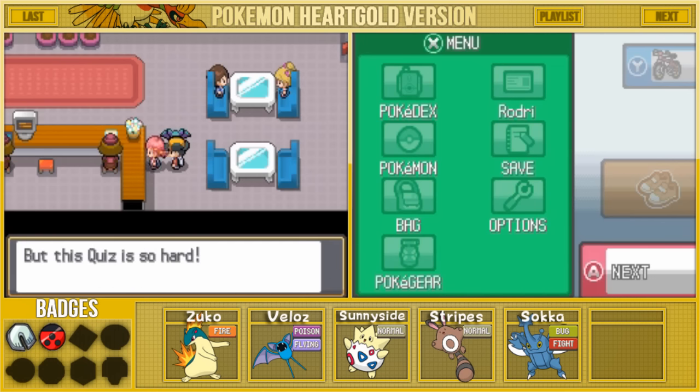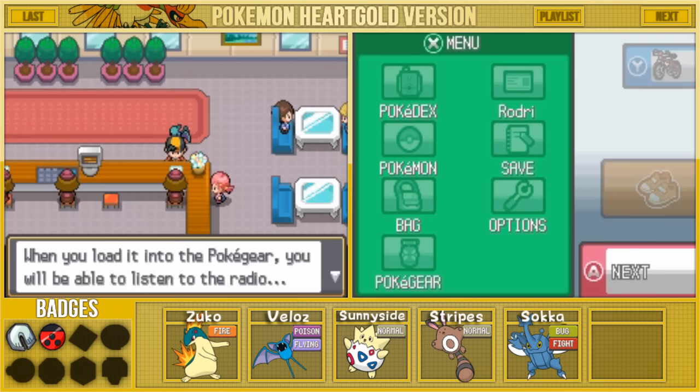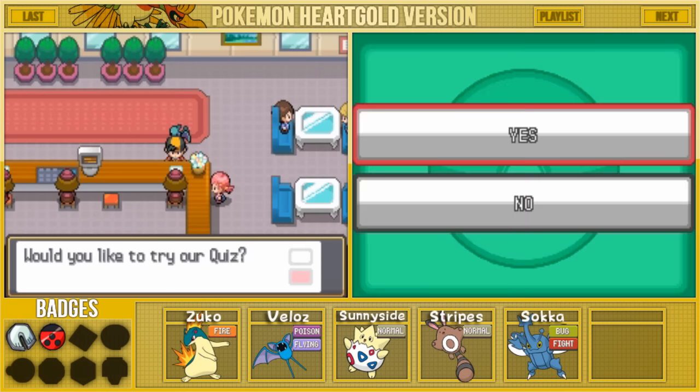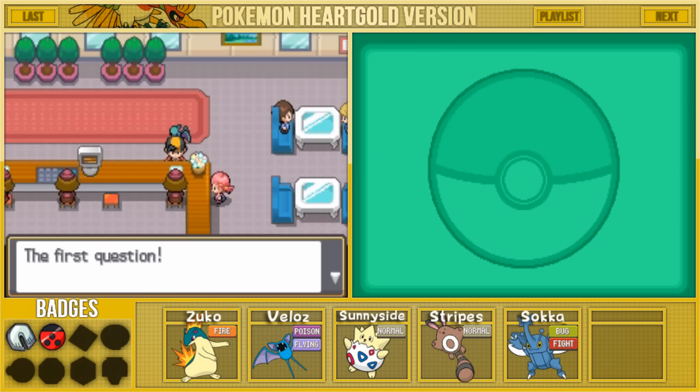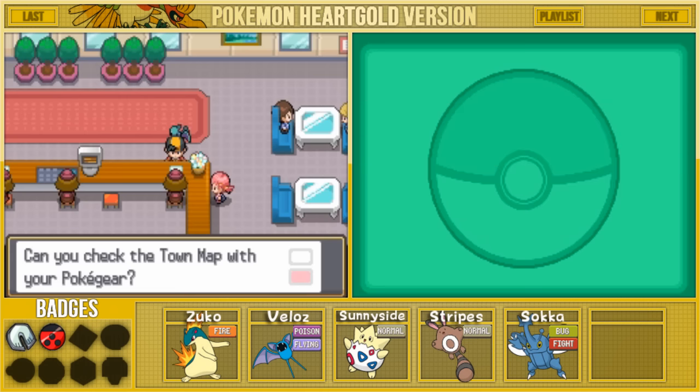The radio station has a special quiz campaign — answer five questions correctly in a row to win a radio card, which lets you listen to the radio anytime anywhere on your Pokegear. How about you guys try the quiz along with me? First question: Can you check the town map with your Pokegear? Yes — and it's correct. Second question: Nidorina can only be female. I'm going to go with yes — it's Nidorina and Nidorino. And we're correct.